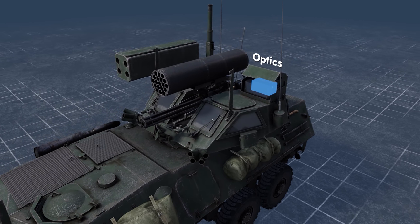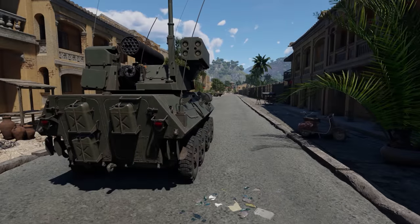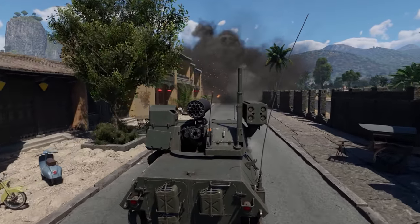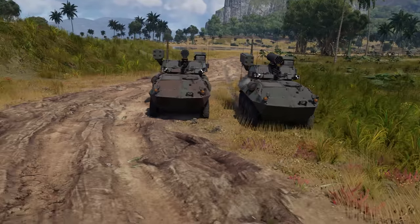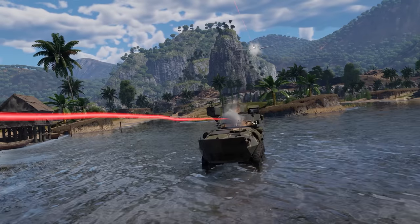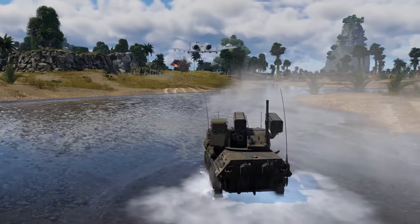For additional equipment, it has thermal vision devices and smoke launchers. So why do we call the LAV AD a ground Thunderbolt? There's more than one reason for that. First, it's the gun. The 5-barreled 25mm Gatling feels like the Avenger's younger brother.